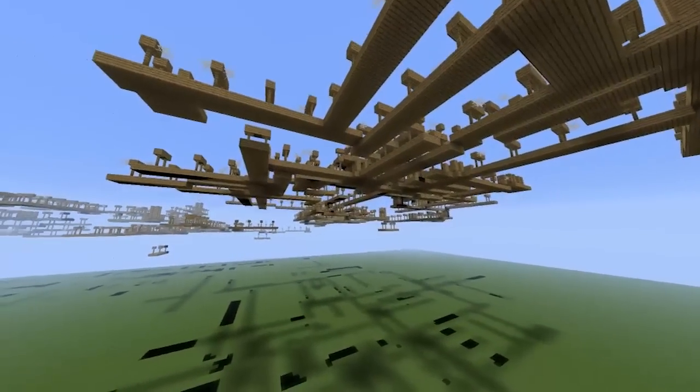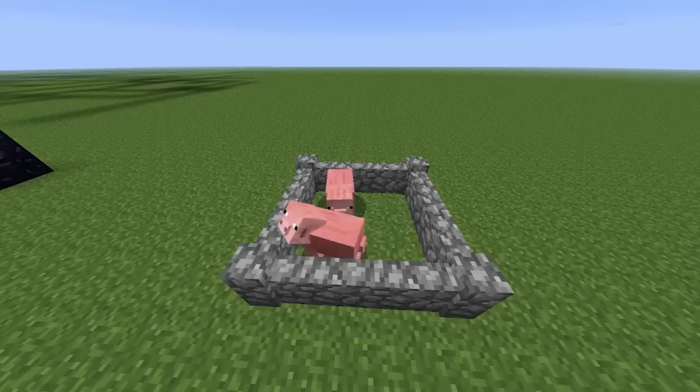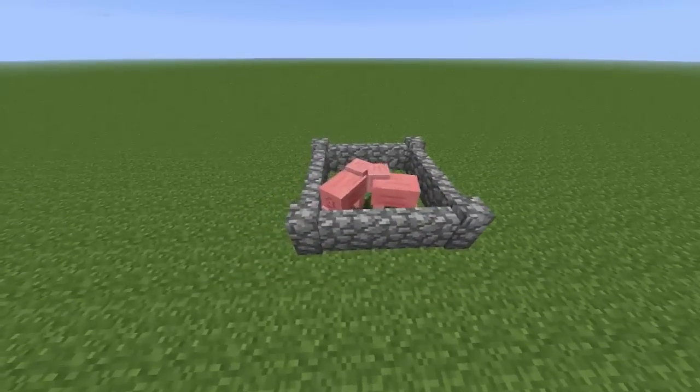And fixed some bugs. Fixed the wither's starting explosion not being disabled by the mob griefing game rule. Fixed a new crash bug related to world generation, map item expansion and other things. Fixed being unable to create worlds. Fixed the nether being even more laggy than before. Fixed mob AI considering cobblestone walls as blocks of normal height.